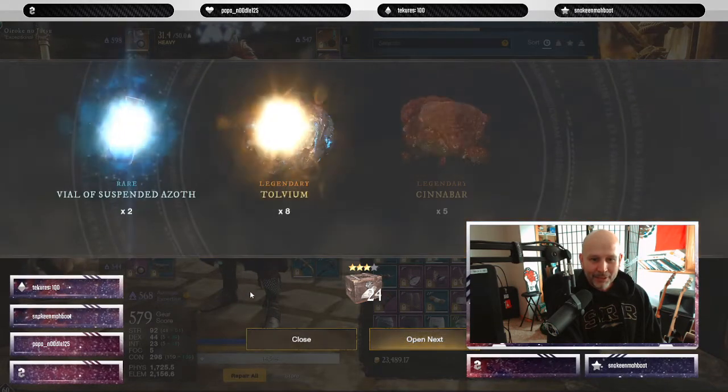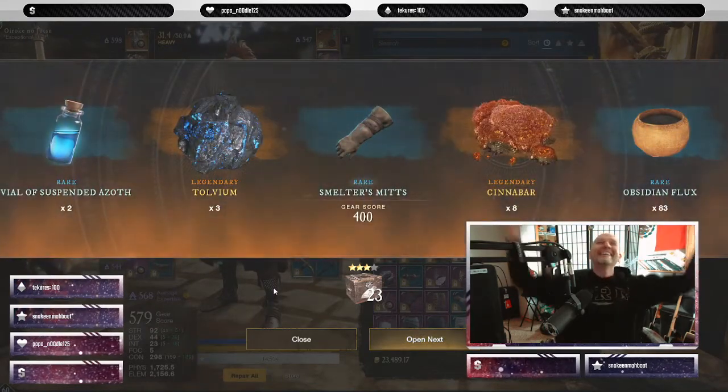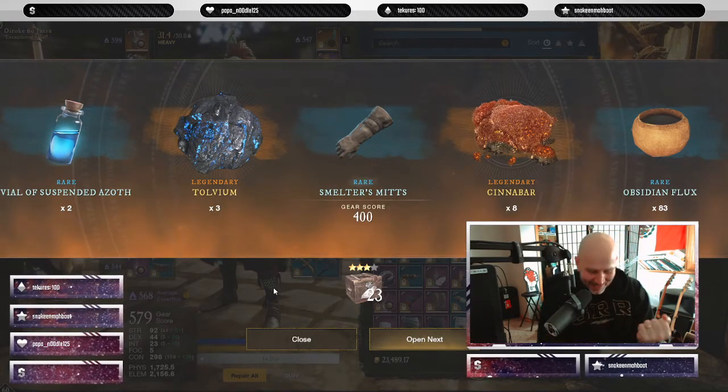Alright, we've opened 10 boxes so far — 10 crates — and we have gotten absolutely no smelting gear. 25 left to go, so maybe we'll get something. Nada, nada, limonada! At least we hit one! It's probably the least rare one — we got some mitts!